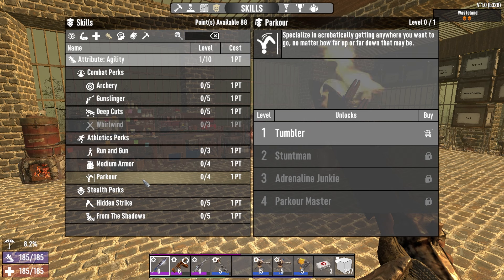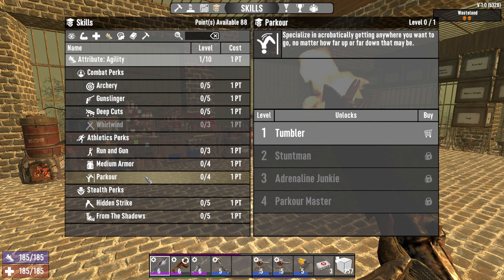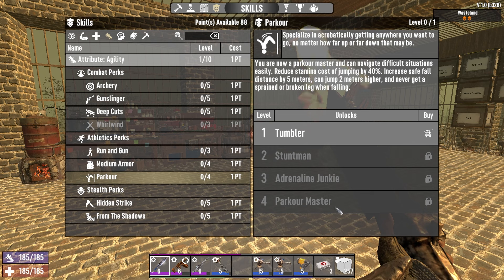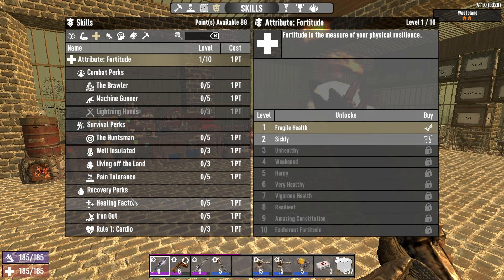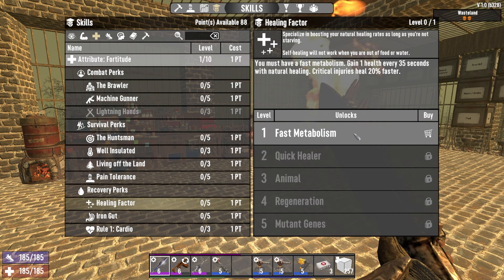Taking a look at the Agility tree, Parkour is without a doubt one of the best things in the entire game. You're going to be jumping and falling a lot, so Parkour allows you to jump higher and fall further. Even just getting one point in there reduces the stamina cost of jumping and increases your safe fall distance, so every point is definitely noticeable.